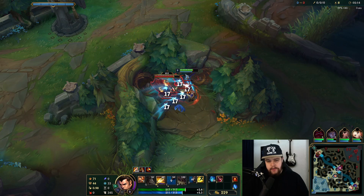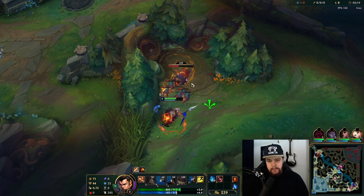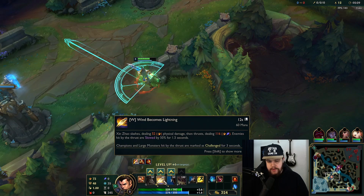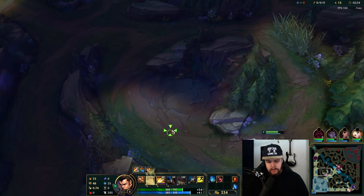Q just enhances your attacks so the third hit will do a knock-up - that's something to definitely keep in mind. Your W is just some AOE damage, but if it hits a champion at range you will be able to dash towards them, because you get a very increased dash range if that hits, which I'm sure you'll see throughout this game.